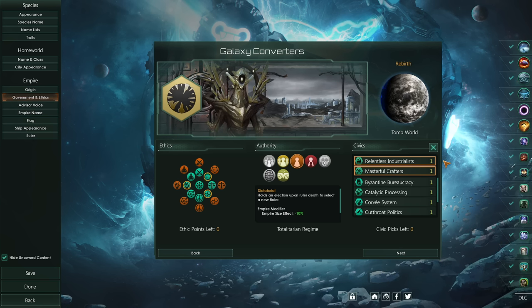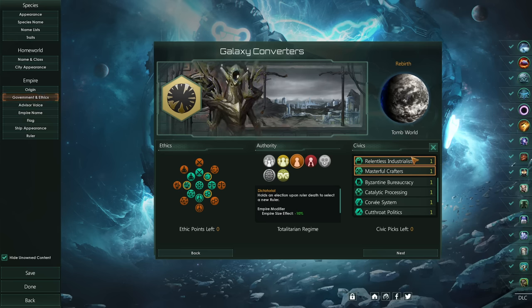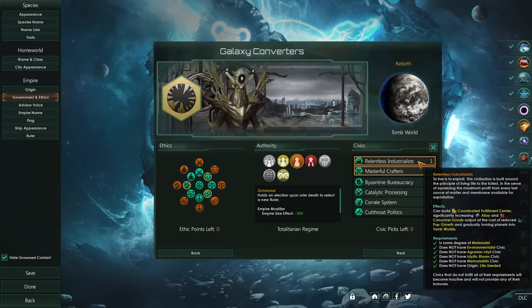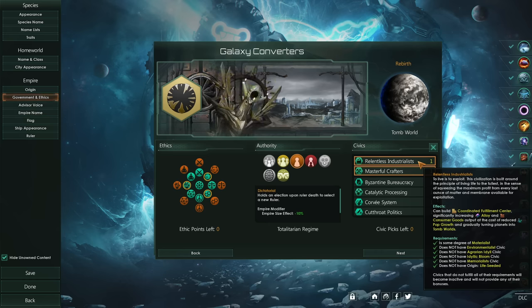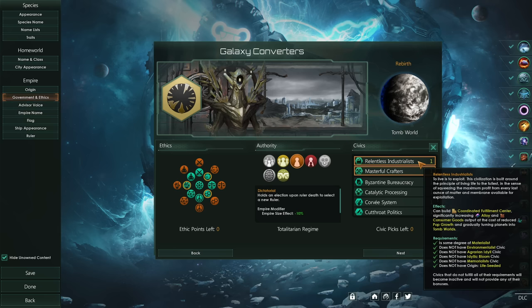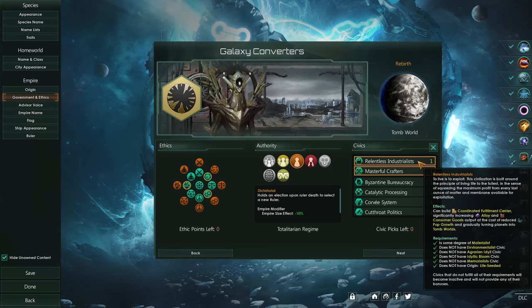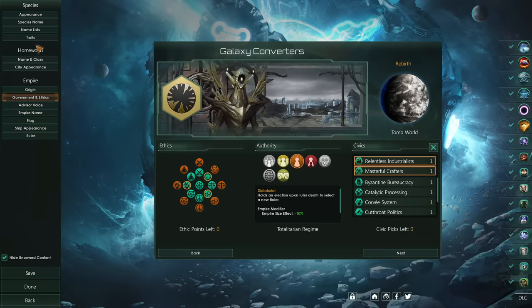I'm really hoping this becomes a very powerful build in addition to a really fun one. I'm aware that there are events which happen later on once you start turning worlds into tomb worlds, which give you more options to turn worlds into tomb worlds in addition to just the overtime effect of the Coordinated Fulfillment Centre. I've stayed mostly in the dark about this because I don't like being spoiled, but apparently it is incredibly fun.